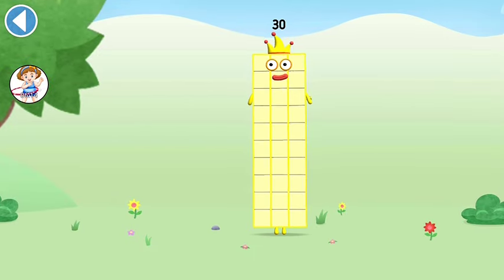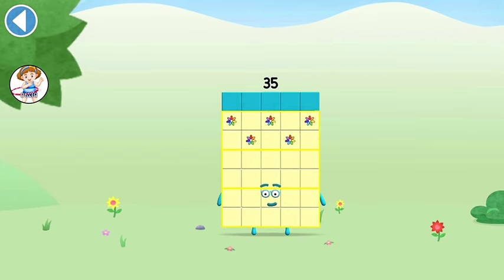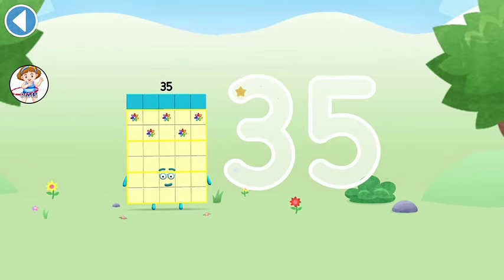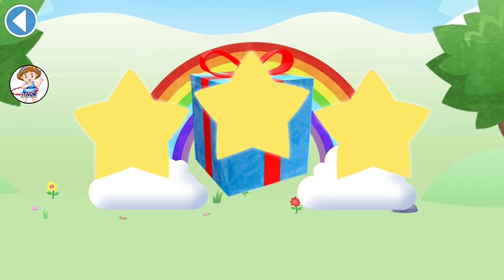You're about to meet Numberblock 35! Can you add 5 to 30 and make Numberblock 35? Drag Numberblock 5 onto Numberblock 30. Well done! This is Numberblock 35. This Numberblock is made up of 35 blocks. Spot on! Well done — you've unlocked a sticker!